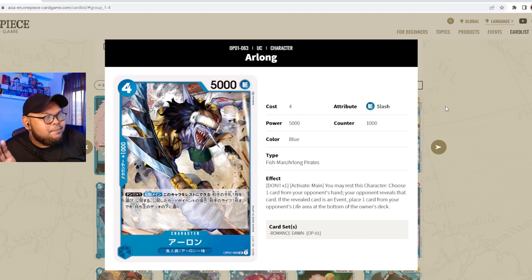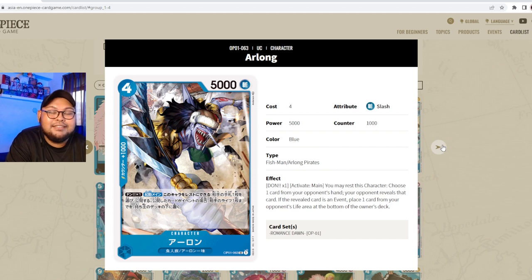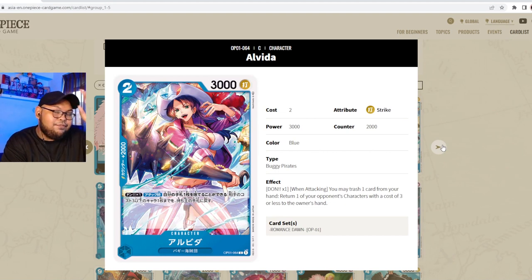Even in the worst case, you still gain information from your opponent's hand — that's why cards like Thoughtseize and Duress are very strong in Magic: The Gathering. Best case, you rest Arlong, choose a card that's an event, and there goes one of your opponent's life. This card is insanely strong. I will run four of this guy in a dedicated blue deck.